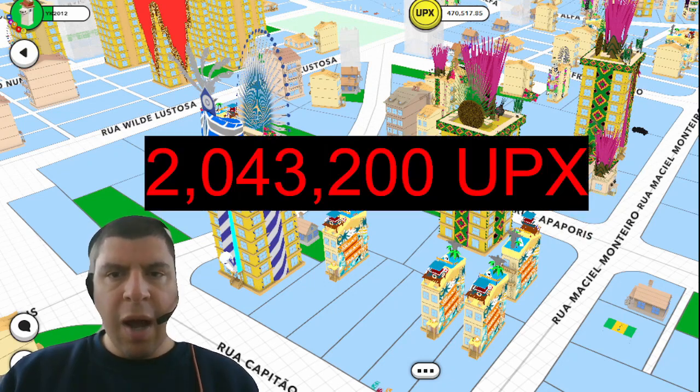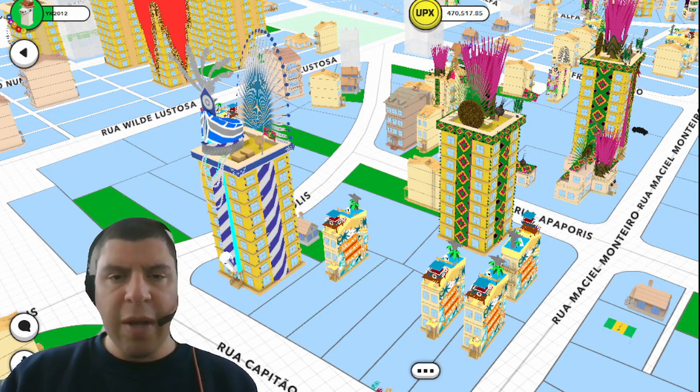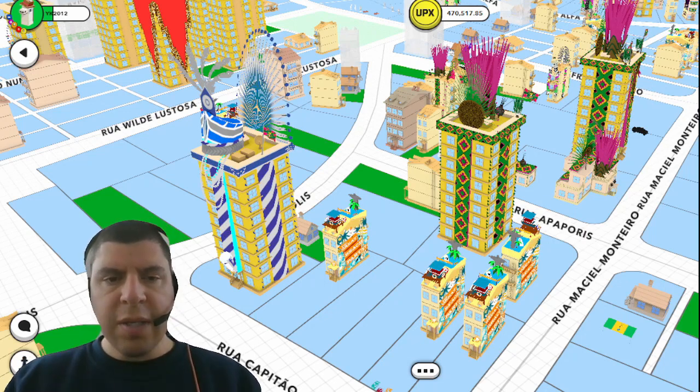It's Carnival in Brazil, and Upland had a number of Structure Ornament sales — both those created by Uplanders, as well as official Menguera Samba School Structure Ornaments. Whenever Upland sells Structure Ornaments, it's followed up by a Spark Simulation, where Upland distributes Upex for people who contribute their Spark to the building of the ornaments.